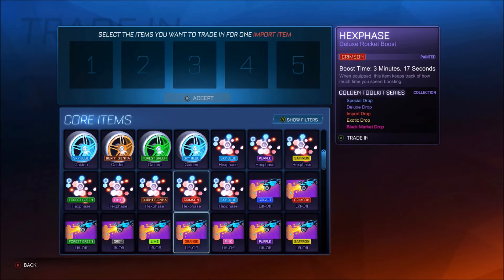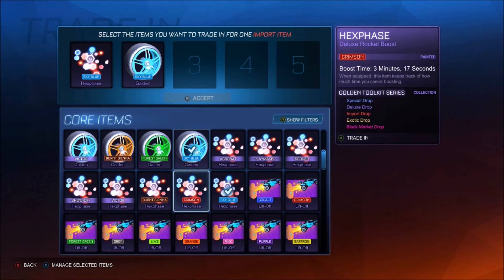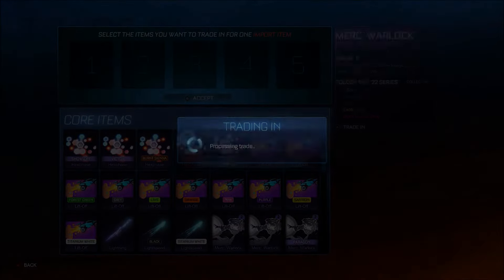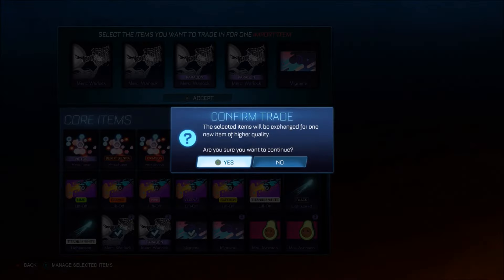I thought that could have been titanium white, but we move on. Anything I'm missing? I am definitely going to miss a few things — like, we literally just missed a sky blue Gaiden right there, so it is what it is. We'll do that — three, two, one, bang. Enchanted boost — underrated boost, definitely one that goes completely under the radar.